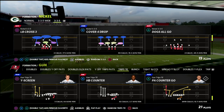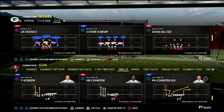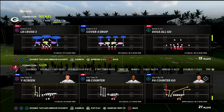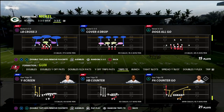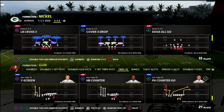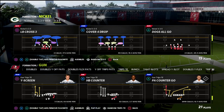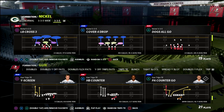This is a very simple concept out of PA Counter Go. I really like this one — it's one of my favorites right now — because it's so hard for the user to guard and it attacks an area on the field that is typically undercovered when thinking about traditional coverage against trips tight end.